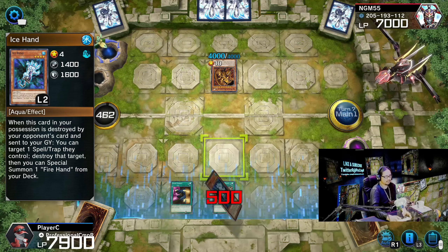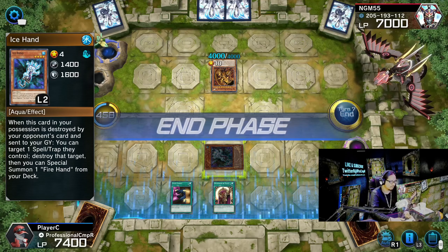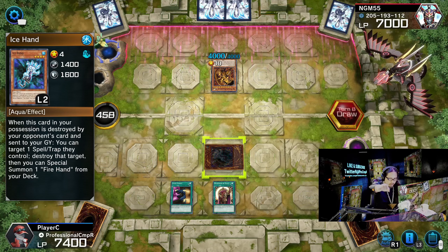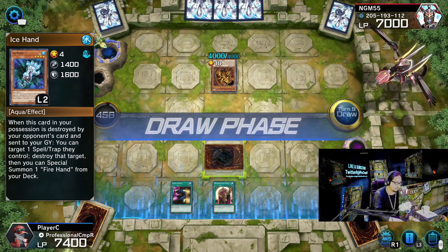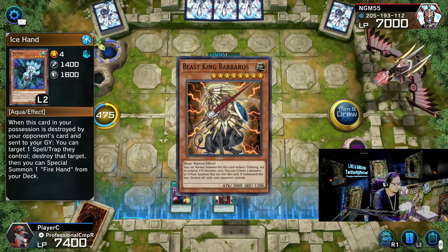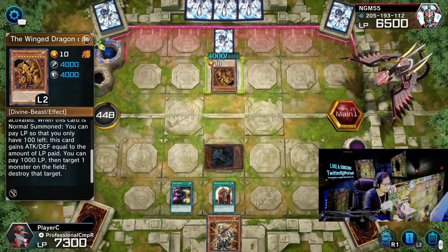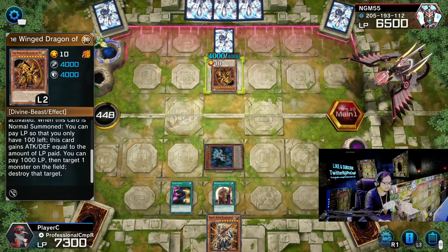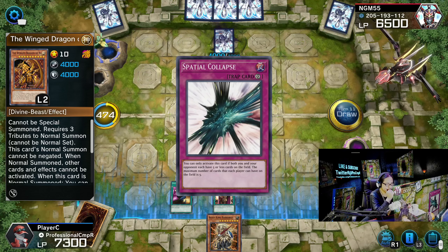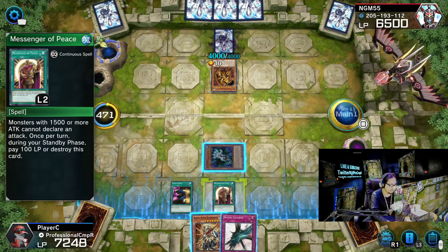I'm gonna have to take the 500 hit. Boom. We're both stalling for cards right now — we need to draw our key card. I need to draw a Moon Mirror Shield. Beast King is not good. 1000 life points, then target one monster and destroy that target. Spatial Collapse is at the wrong time. A good time would be Stealth Bird or Wave Cannon Motion.